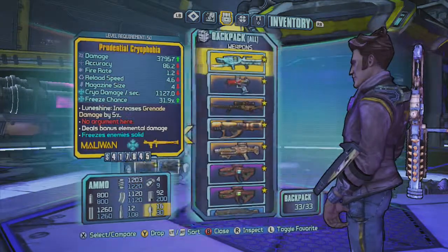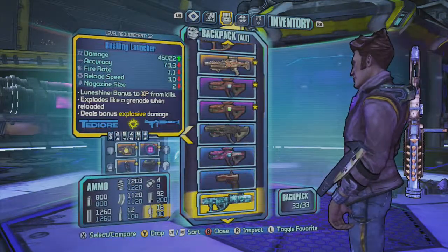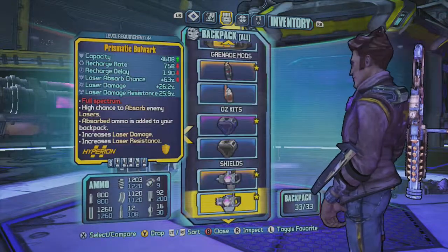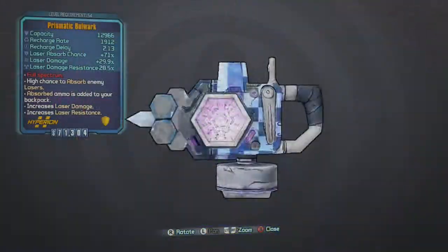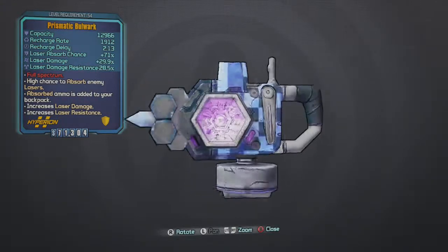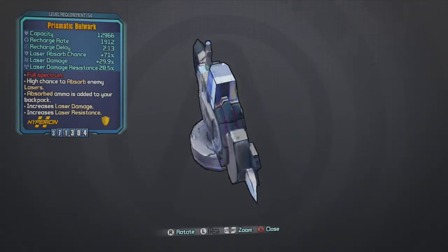But, like I said in another video, for a Legendary, she and her human form can drop the Prismatic Bulwark. In my opinion, this is one of the best shields in the game.